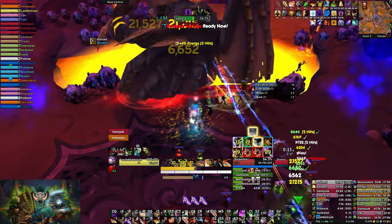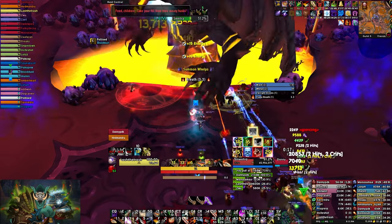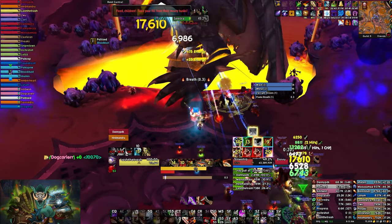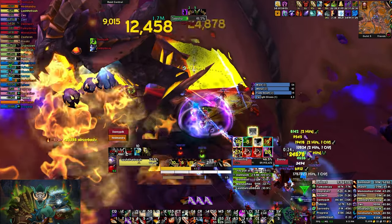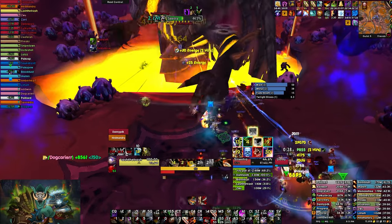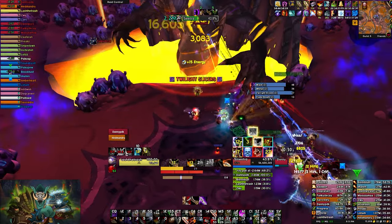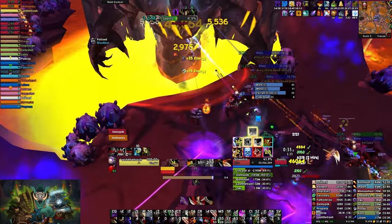Even when the boss is actually pushed to 30%, keep hitting it. For now at least, since there is no welp counting in the DPS meters, why not just keep on the boss and push the shield — even though I'm not sure if the enrage timer is actually based on the boss's shield or if it's percentage-based at all. It might just come in once the boss phase transitions — honestly, I'm not certain.